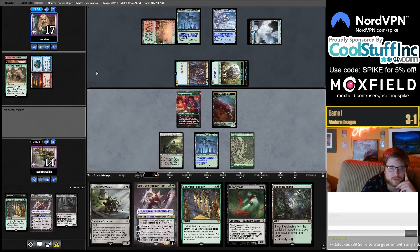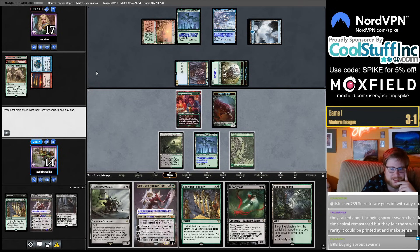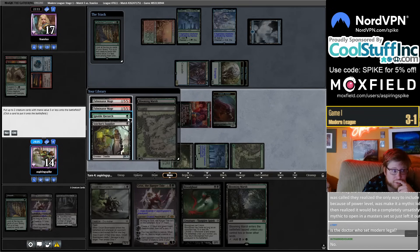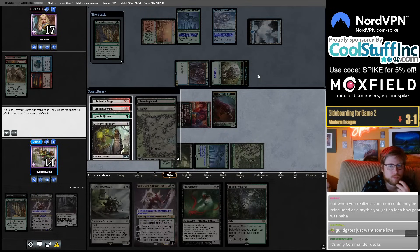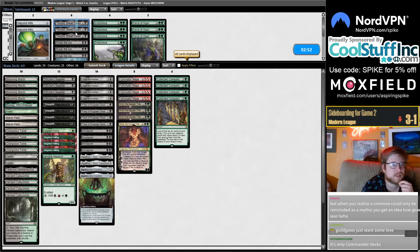We have another Rhinos coming off Suspend next turn — bad news for me. We've drawn a lot of Blooming Marshes on turn four today. Going to jam another Coco. A little late for land destruction. Going to game two — we have two more Rhinos coming off Suspend, don't really see a path out of this.